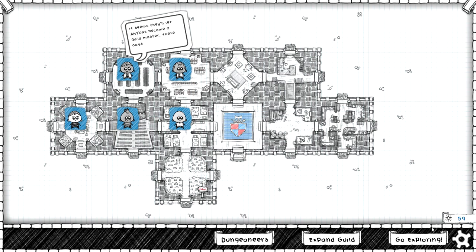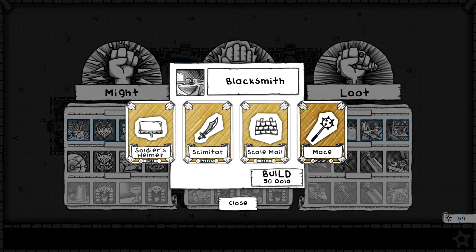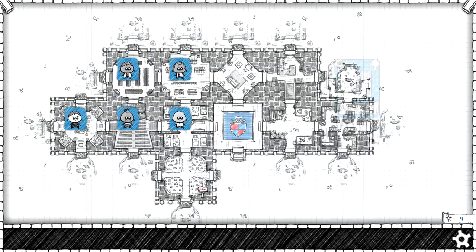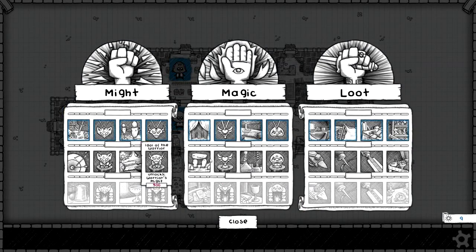We have some money so let's buy our last top row expansion. We got our blacksmith — it's going to give us soldier's helmet, scimitar, scale mail, and mace. Put it over in our crafting hall, and now we need 500 gold to get this stuff.